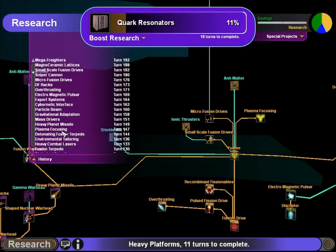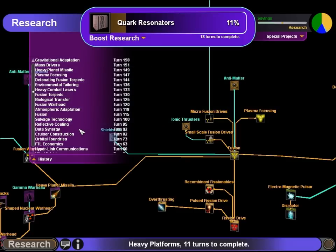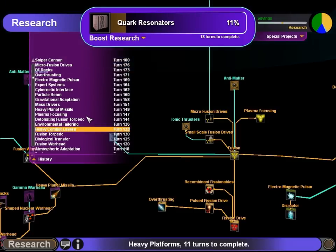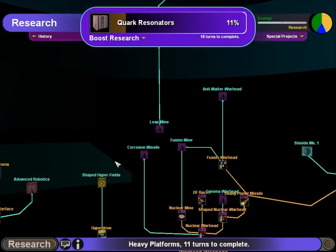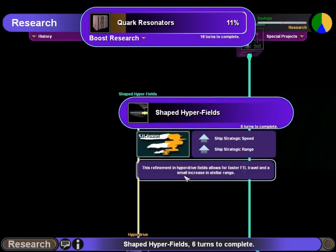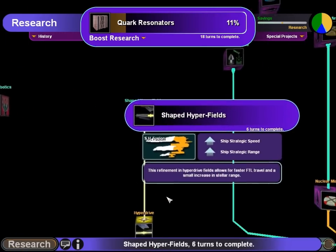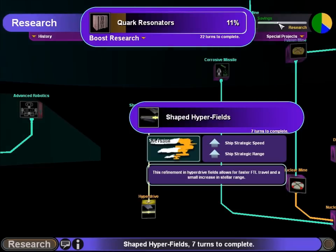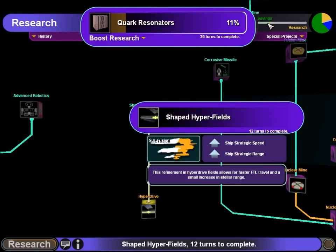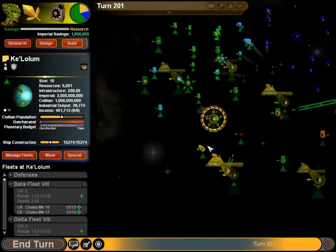Let's see what the AI decided to research. A lot of good stuff, and a lot of mediocre stuff too, but it's an AI and it didn't really know what we wished for it. Shaped Hyperfields, Shaped Hyperfusion — I'm led to understand this is an enormous boost to our ships, so we're going to get Shaped Hyper after we're done with Quark Resonators. We're actually going to focus on building up savings for the most part, because we're going to pump out ships with our current tech and send them to help.